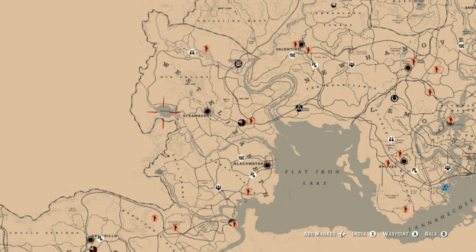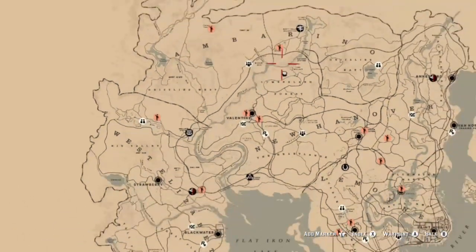Other spots where you can find salmon: Aurora Basin, Lake Owen, Gila, the lower part of the Dakota River, the Calumet Ravine, and Owanjila.